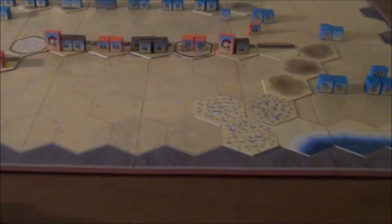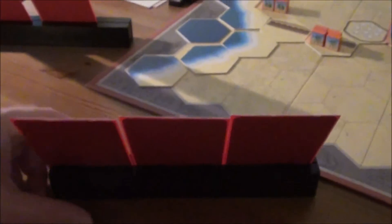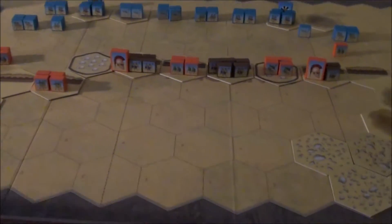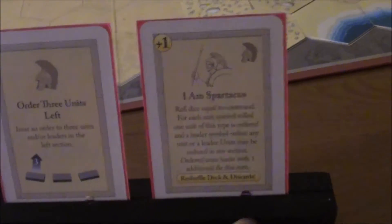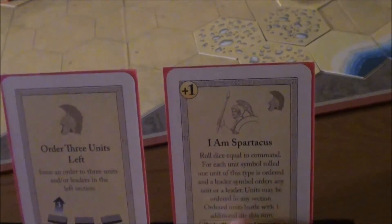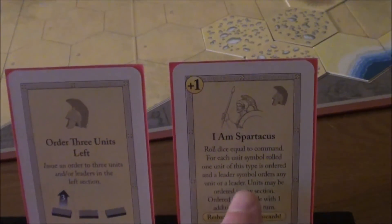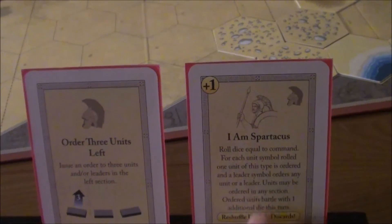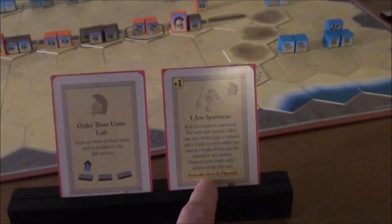The Spartans have two tempting targets: the weakened unit and that lone block. Now they got the Spartacus card - I see my chance here to do some real damage. Maybe it's weird to use it already. Maybe this could be better used in a later situation.